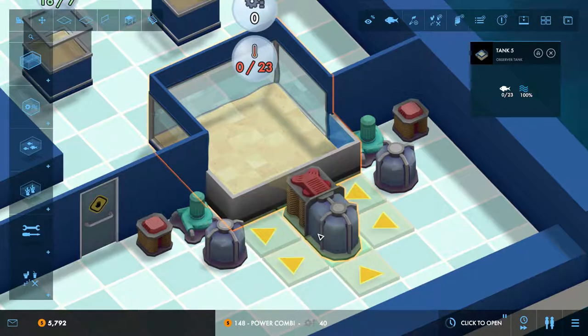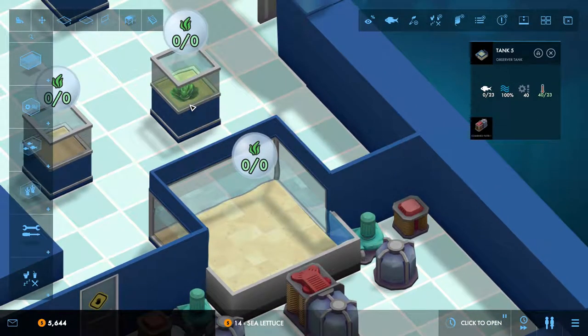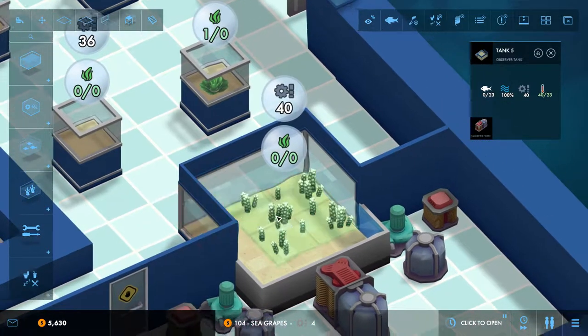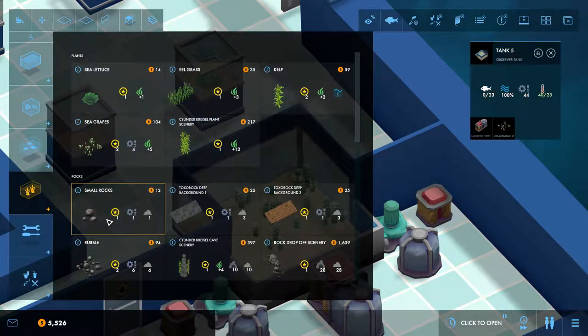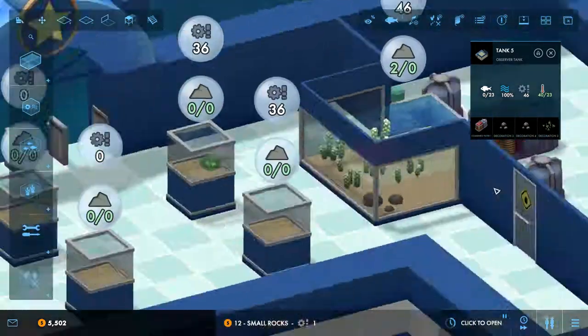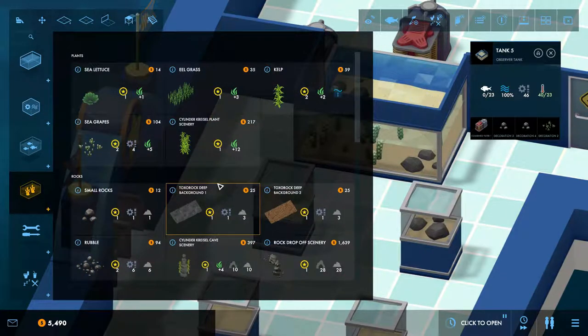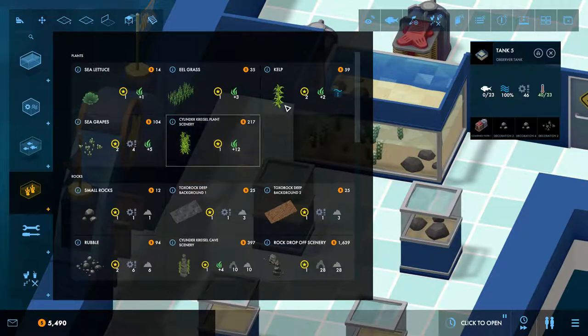Now finally some decorations. These are quite small tanks, so we don't have that much small decoration really. We've got these - that's quite nice, we could put that in there. We could put some rocks in - one in there, flip that one round in there. Lovely. I might put a rock in this one actually. Beautiful. We could put some grass in the back.